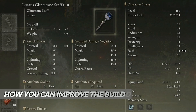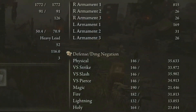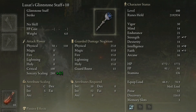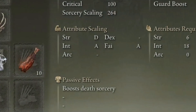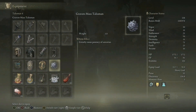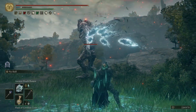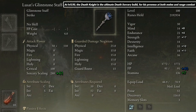Going to 25 Faith will allow you to use Ancient Death Rancor instead of Rancor Call for ranged damage. You can also use Golden Vow now, which will increase your damage dealt by 15% while receiving 10% less damage from all sources — you can use any Sacred Seal for casting it. Going to 54 Strength and 63 Intelligence will greatly improve melee and spell damage. I suggest equipping the Prince of Death Staff to boost the power of death sorceries by 10%. You can replace the Claw Talisman with Graven Mask Talisman for 8% more spell damage, and use Terra Magica when casting for 35% more magic damage. The remaining points can be spread between Endurance to mid-roll after equipping the seal and staff, and Mind so we can spam Ancient Death Rancor about 4 times before running out of FP.